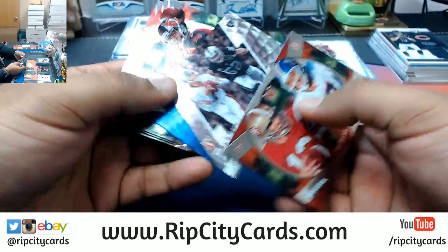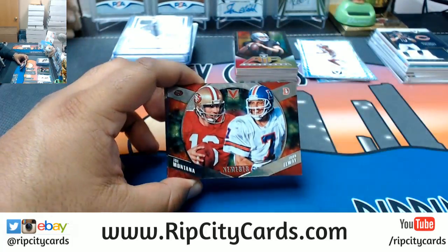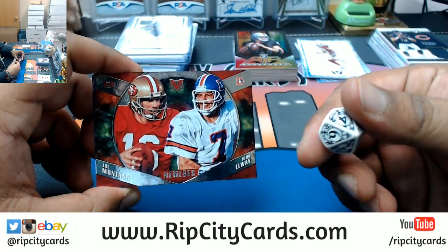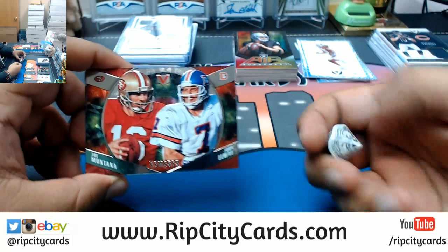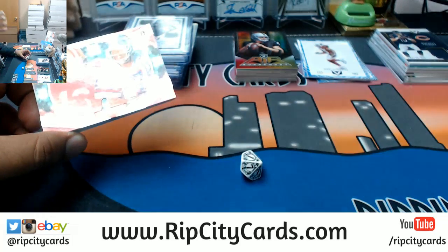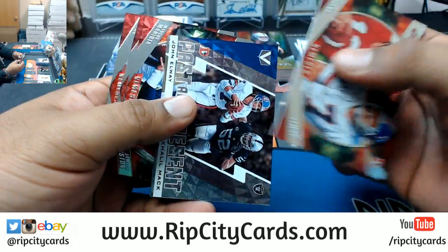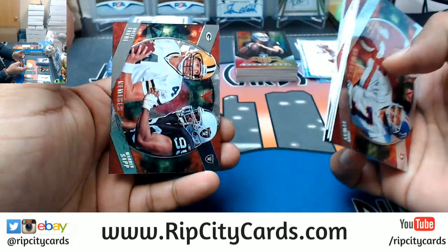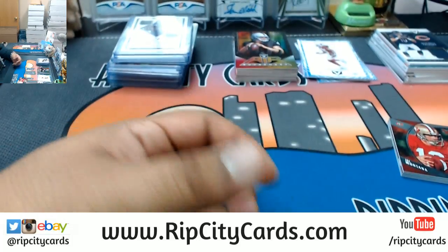So that's how we're gonna random this thing — if I get an odd number on the dice roll it goes to the left side team, if I get an even number it goes to the right side team. Odd left, even right. Number one — odd — so this goes to Niners, Broncos, Titans, and the Packers.